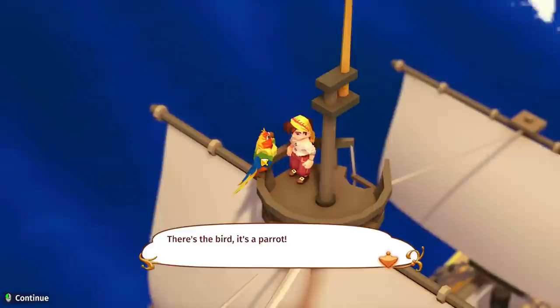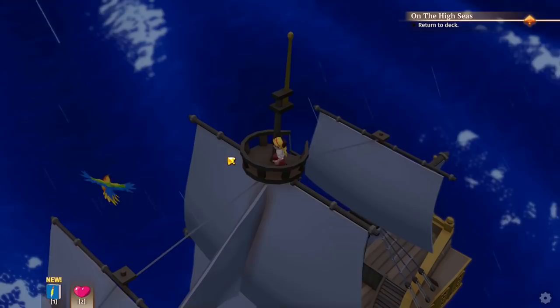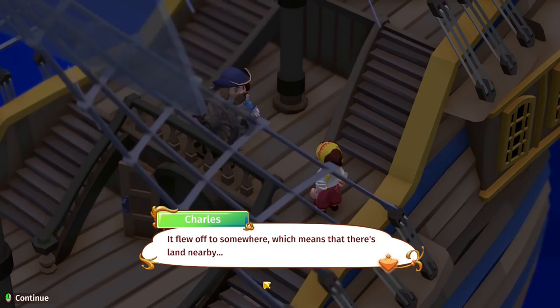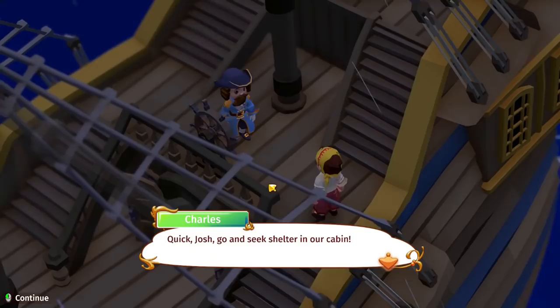There's the bird — it's a parrot. 'It looks like the one from your dream. Right before you left the city it's watching you, curious and excited.' Something happened — the parrot beats its wings and becomes agitated. Here's the storm! Return to deck. 'My child, have you managed to get a hold of that bird?' It flew away. The weather took a turn for the worse — there's land nearby. 'The storm right above us makes me very anxious. Quick Josh, go seek shelter in our cabin!'